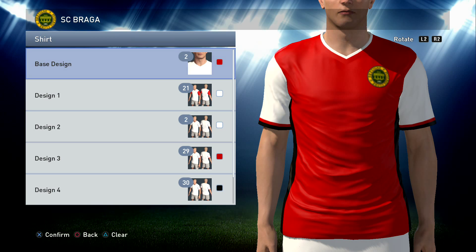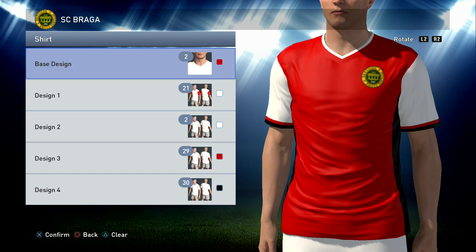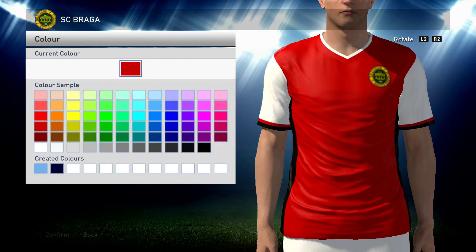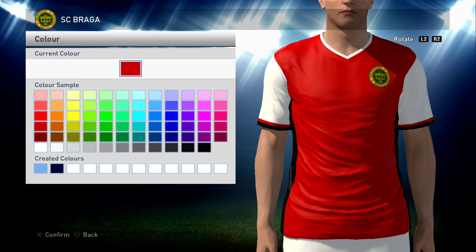Here is the first team kit. Not a hundred percent right but the best fit we think. The black line on the edge of the shirt is probably slightly bigger than it should be but we haven't got any more layers to make it thinner. Number two in the V-neck, and you are looking for the red - four down in the left hand column, the usual red that we use. Then 21 in the whitest white, which is also the far left as usual, then two in the whitest white, then 29 in the same color red.